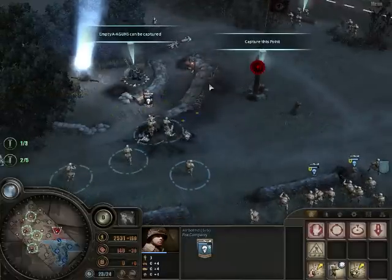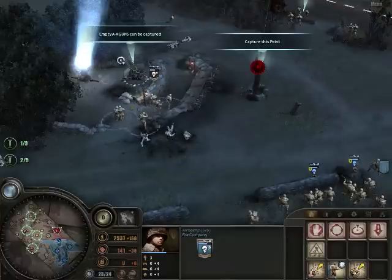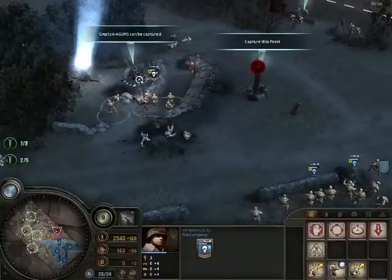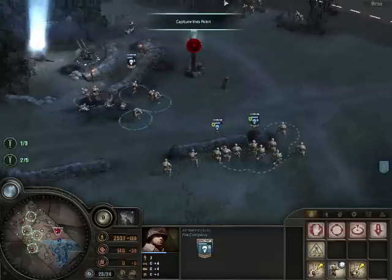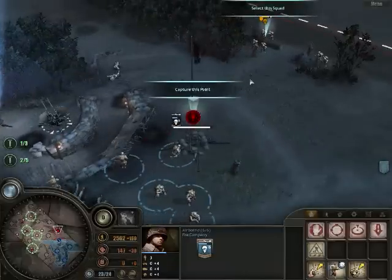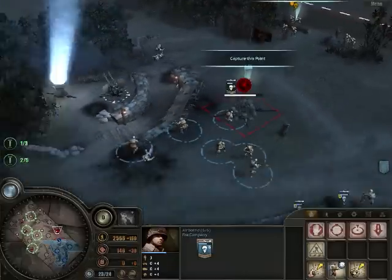Look at this — another really annoying caption. 'Empty AA guns can be captured.' Yeah, I know that, thank you. 'Capture this point.' Really? I did not figure out that maybe I should capture the points after you've been telling me to do that for the past 15 minutes of the game.